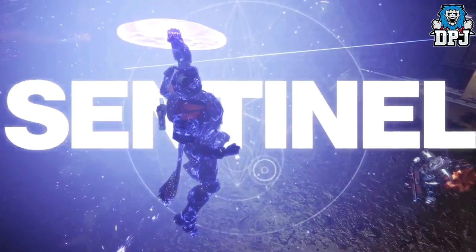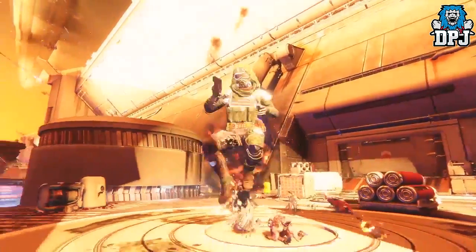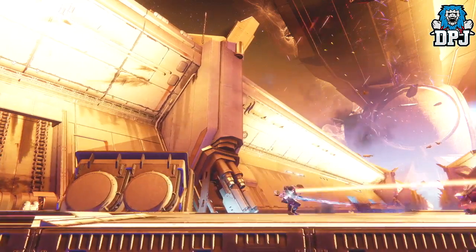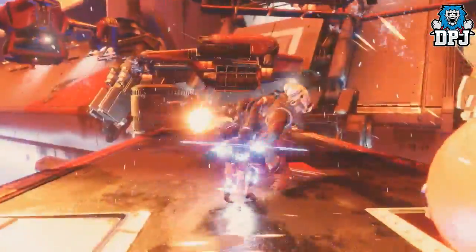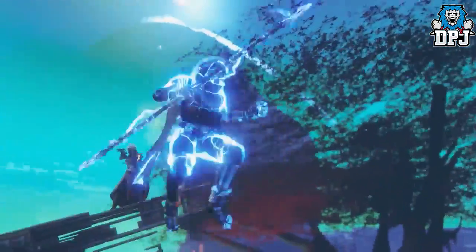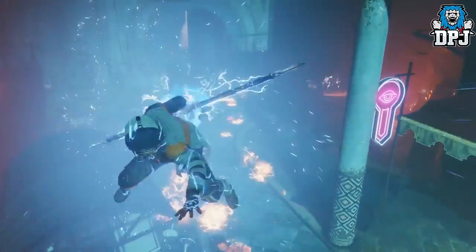The other super we know is coming is the Hunter's Arc Strider, which is basically a revamped Arc Blade. You now have — I believe — a sword or staff. Exactly what's on offer with the super is unknown as of yet, as no more details have dropped about it. Through studying footage though, you can dive and attack from mid-air with an aerial effect when you slam the floor, just like a Fist of Havoc.